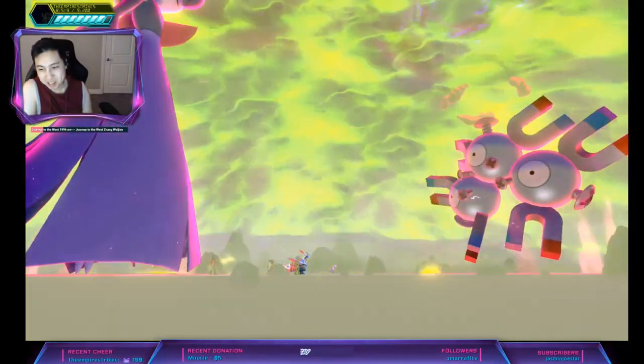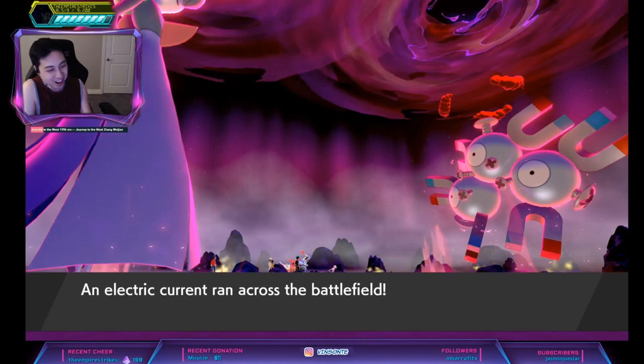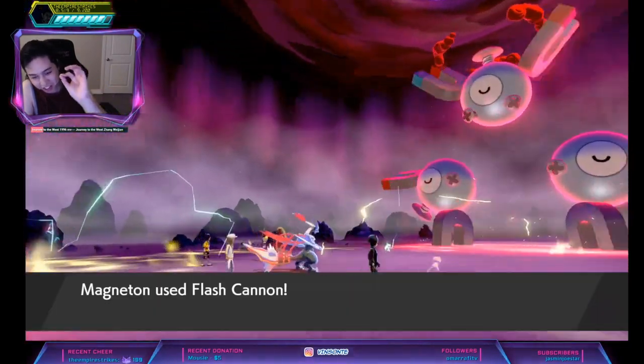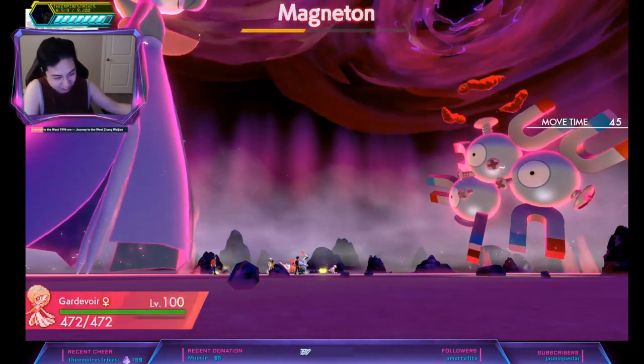Magnezone can spawn but it's at 15% for a 5-star, while Magneton is 15% for a 4-star and 25% for a 5-star.